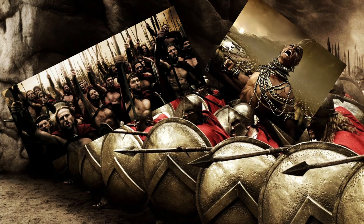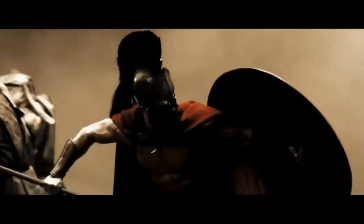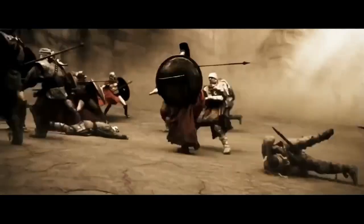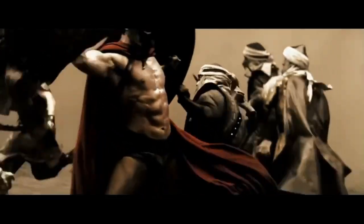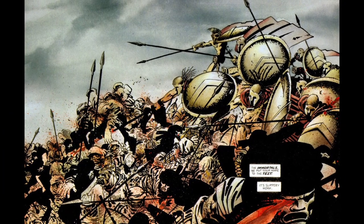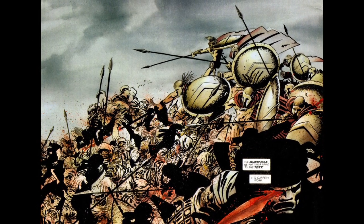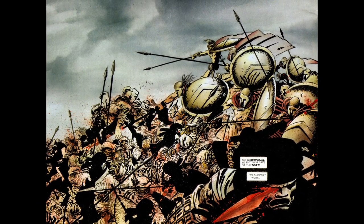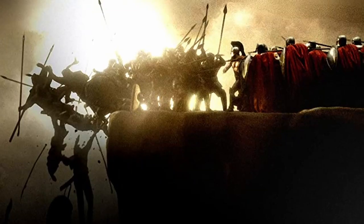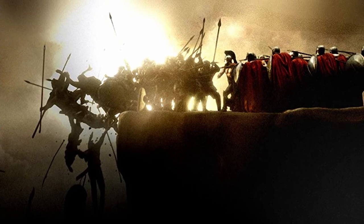This is perfect for the Phalanx formation, because it will give all of your allies advantage from your Wolf Totem Barbarian, and it will give all of your enemies disadvantage, since you're all lined up side by side with allies immediately behind you. Second Wind will give you the ability to get back some hit points when you really need it. At level 2 you get Action Surge, allowing you to take an extra action on a turn. At level 3, you get to decide on a martial archetype, and considering the Spartans are really focusing on strategy in battle, Battlemaster seems the most fitting.